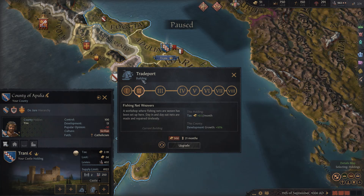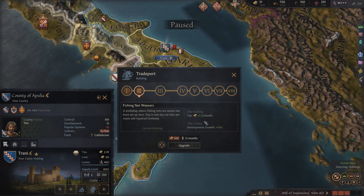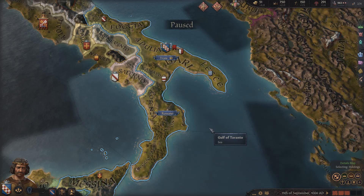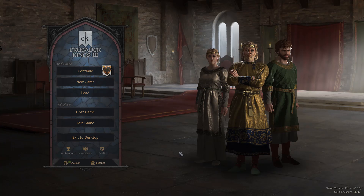The final building type I want to talk about is trade ports. They can be found in any coastal barony and are great because they help with development growth. At level one you have a small harbor; level two is a fishing net weaver, giving you plus 0.5 per month in taxes and 10% development growth. All the way out to max level eight, your development growth goes up by 40% — which is huge — and taxes go up by 1.7. I invested heavily in trade ports in a tall Brittany campaign and we were making a ton of money.